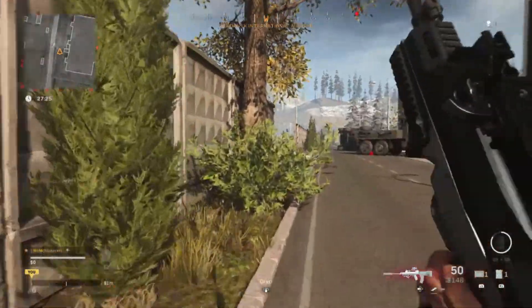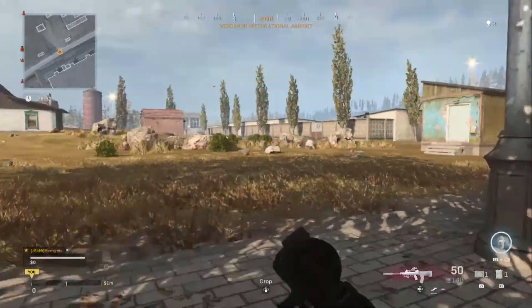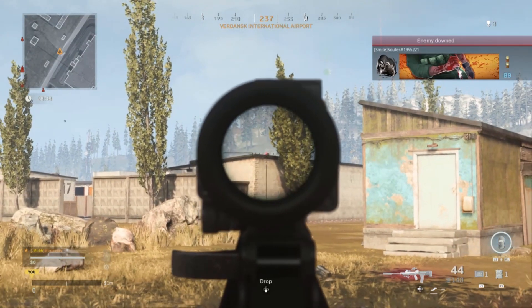You know what, I'm actually going to use the FAMAS more — this thing is probably very underrated. Two bursts takes out a half-armored player.